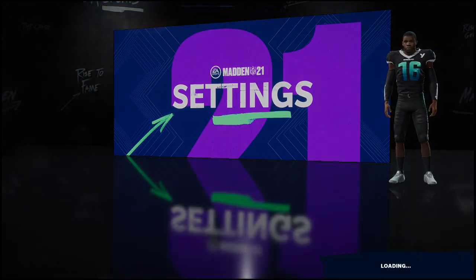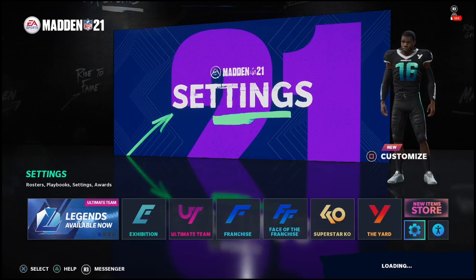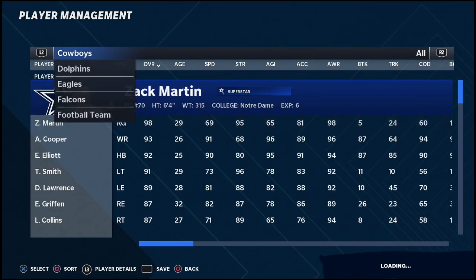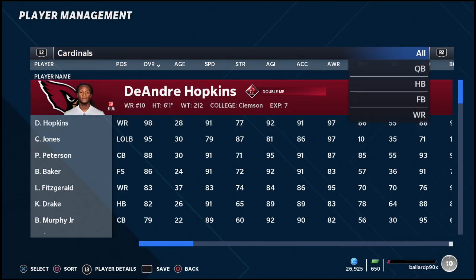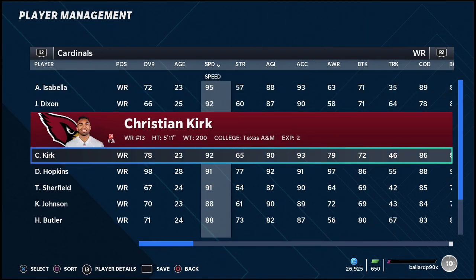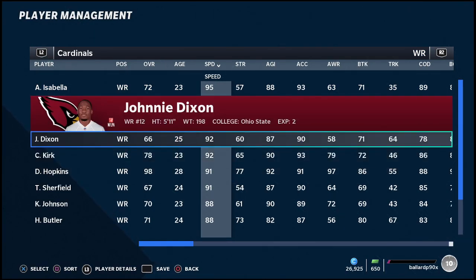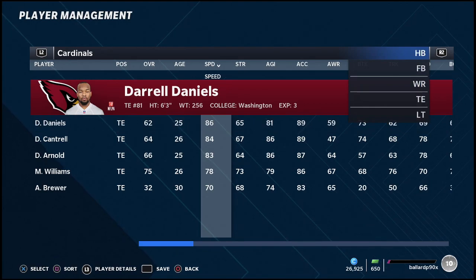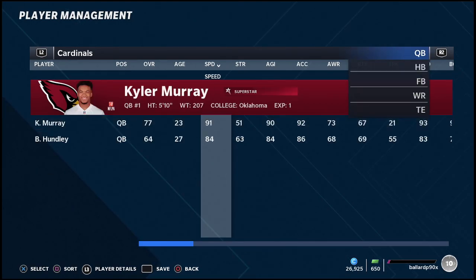Not only does he have that powerful ability giving you a free turnover on a shed win, but look at their speed ratings. At wide receiver you have three 90-plus speed receivers: Isabella, Christian Kirk, and DeAndre Hopkins. You can even put Dixon in as a fourth wide receiver in spread sets. You have an 86-speed tight end — the same speed as Travis Kelce on the Chiefs — plus a 91-speed running back and a 91-speed quarterback.